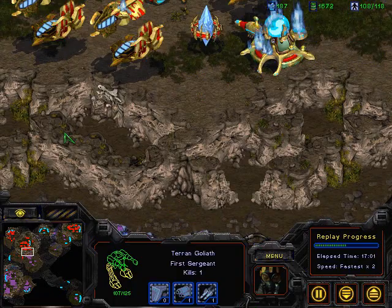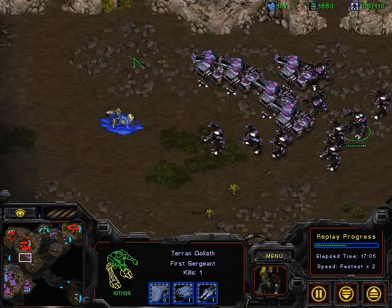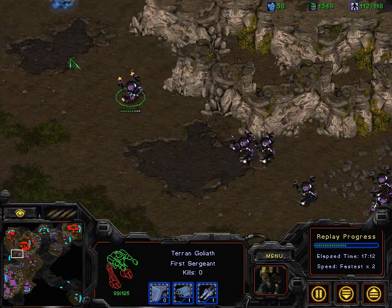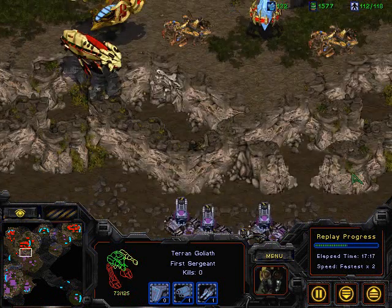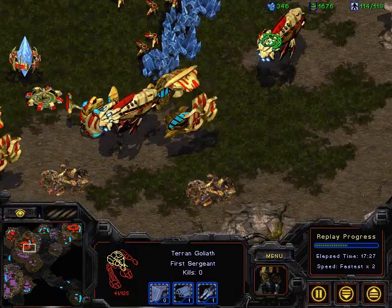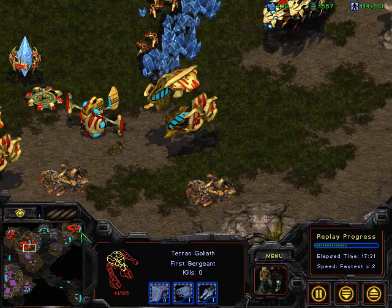One carrier goes down immediately. Looks like I do have weapons one upgrade on the goliaths, so this is going to be very hard for Jim to handle. Goliaths, what are you doing, get back! One stargate is absolutely gone, another carrier is gone, one stargate is gone.